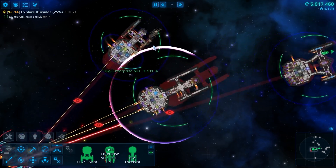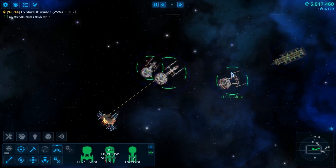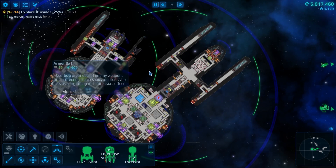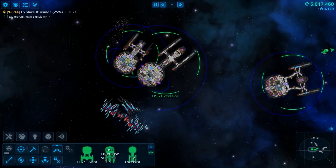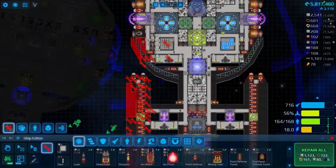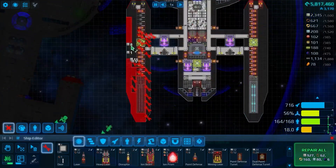Why did you just fire all the torpedoes into the Enterprise? You just absolutely annihilated the entire port nacelle of the Enterprise. What the hell is wrong with you? I am absolutely stunned - who the hell's side are you on? That's why. You threw the entire hammer into the Enterprise.